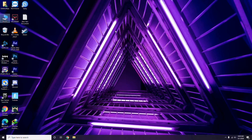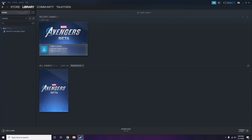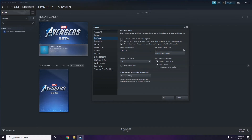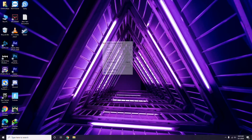Next is about disabling the Steam overlay from the Steam app. First, click on Steam, then go to Settings. Once in Settings, go to the In-Game option. From there, you'll see a checkbox to enable the Steam overlay while in the game — you have to untick it, meaning you have to disable it. Then click OK.